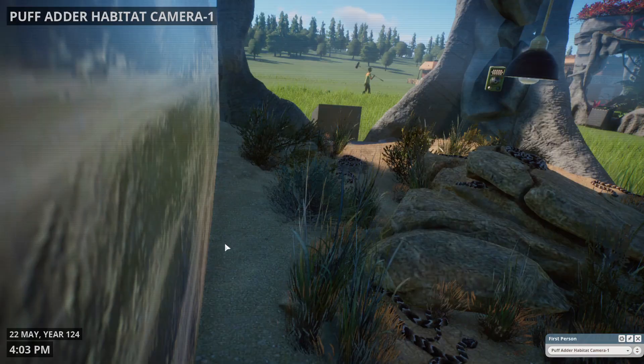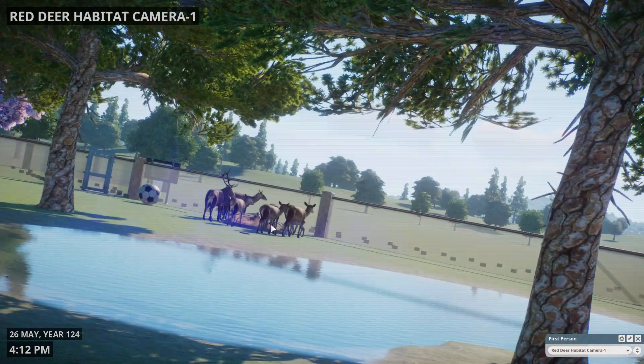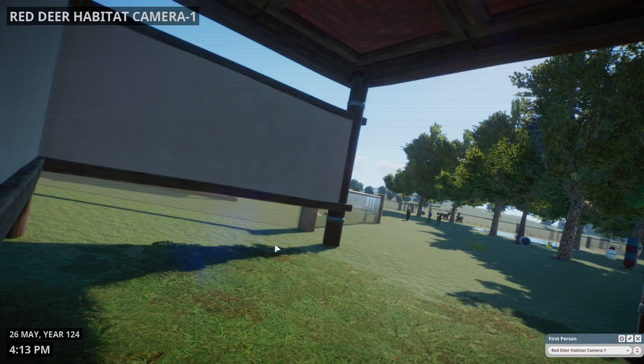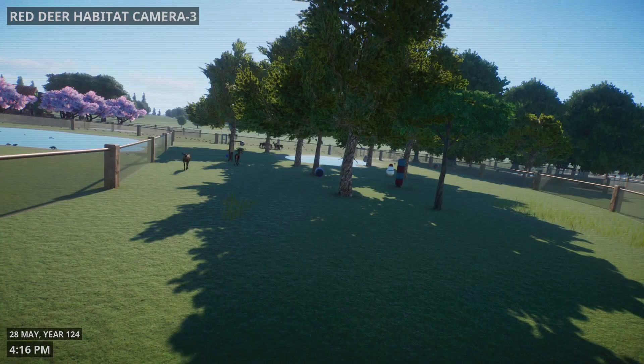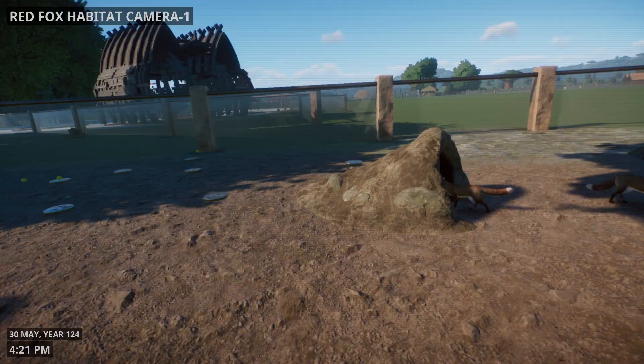And this is the lice exhibit. And this is the puff adder — here's another angle for them. Wow, a lot of them. It's gonna be a dangerous exhibit to work with. Here's the red deer — all of them are still hanging out. Here's inside their shelter, and here's another angle.